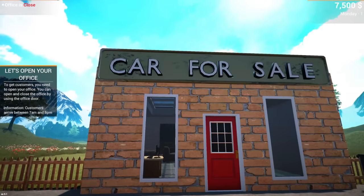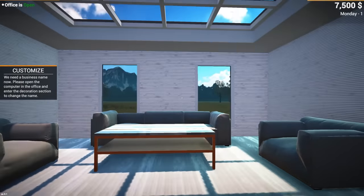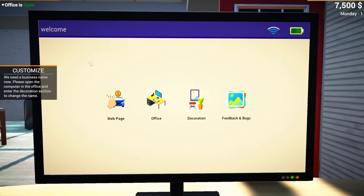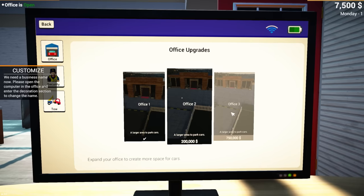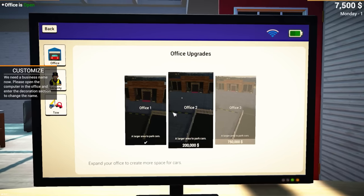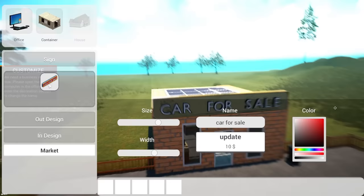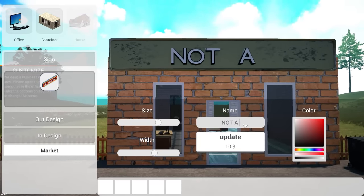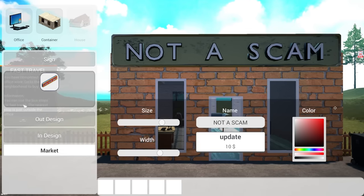We're ready to open up the office and name our dealership. This is so much smaller than the demo. Let's open up the computer — I like this, we had a tablet in the demo. We're gonna change the name. There was a glitch in the demo where you could charge a million dollars for your first car and just upgrade everything immediately. Let's do our sign — 'Not A Scam Dealership.' Looks pretty good, let's update that.